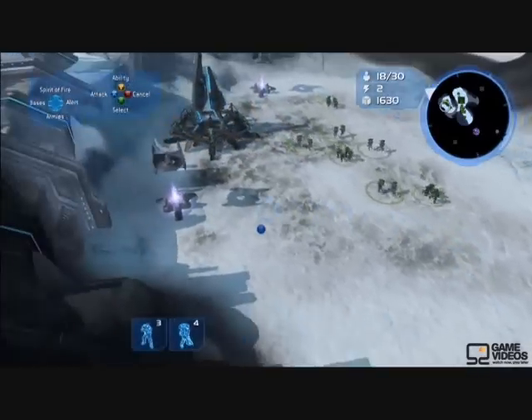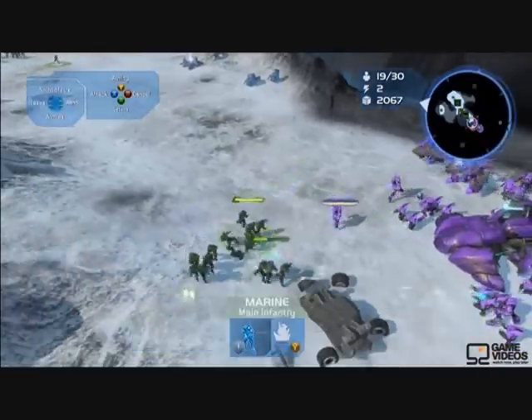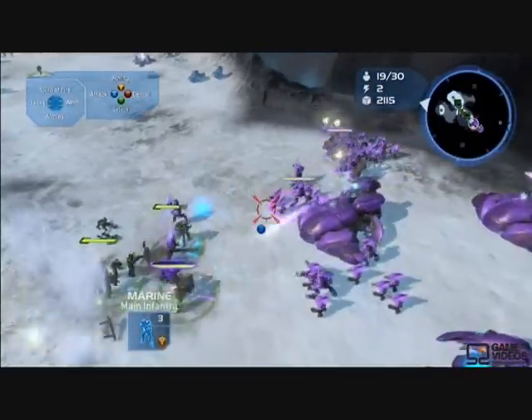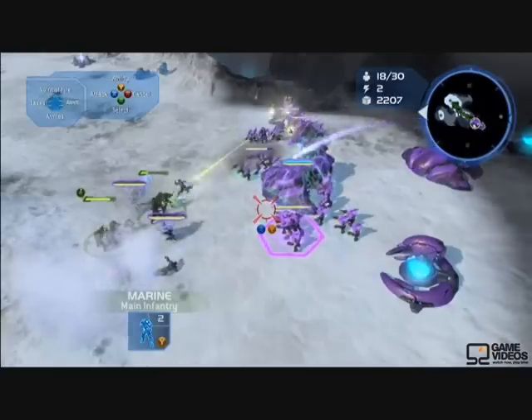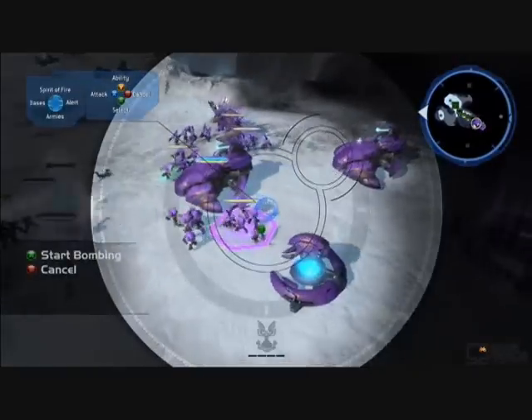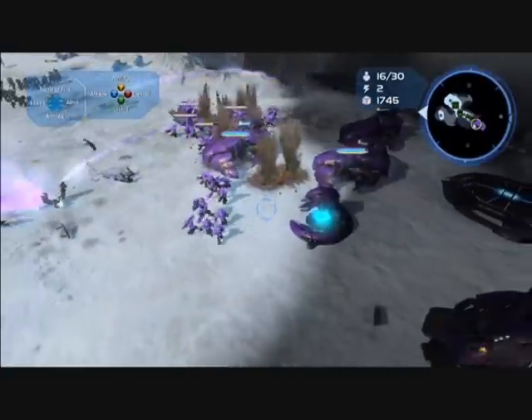Getting that map investment in the game is huge for a strategy game — those types of special map-specific things are on each map. So we're playing against the Prophet of Regret here — he's one of the Covenant leaders. We have the main map, your population, your tech level, and your resources.